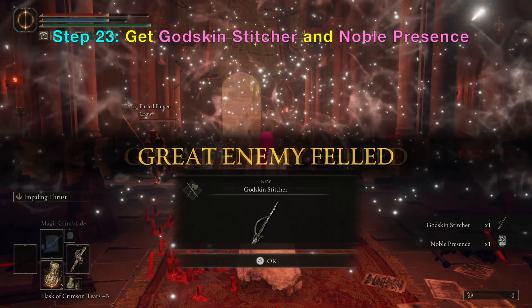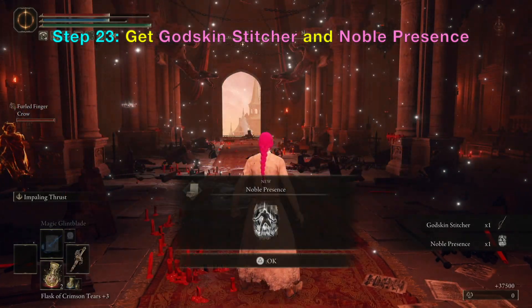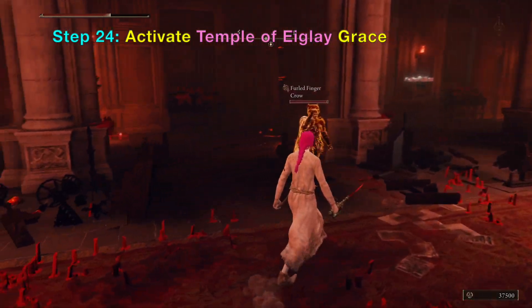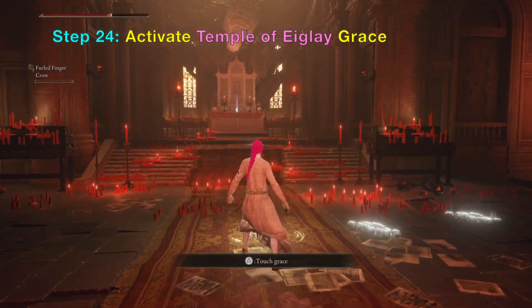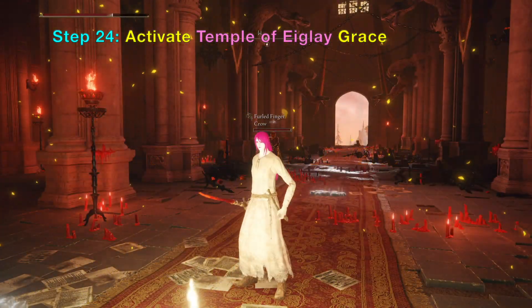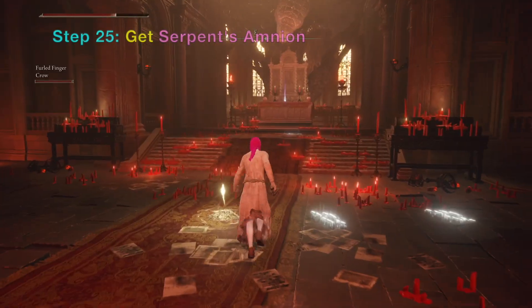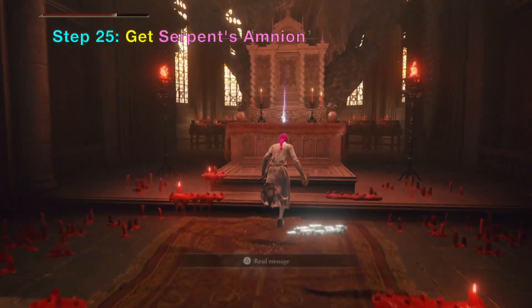After the fight, you can pick up the Godskin Stitcher and the Noble Presence Ash of War. Next, go to the nearby grace and activate it. Ahead of you is a Serpent's Amnion item you can collect.